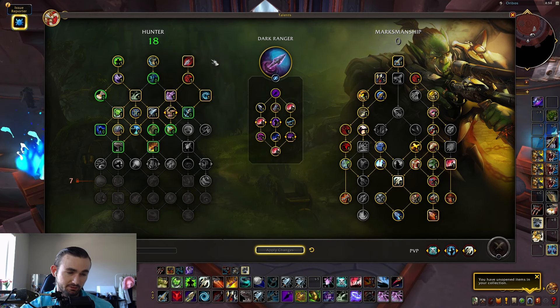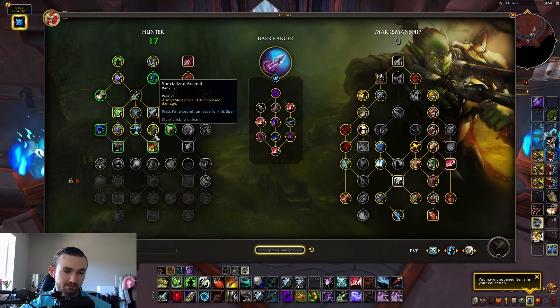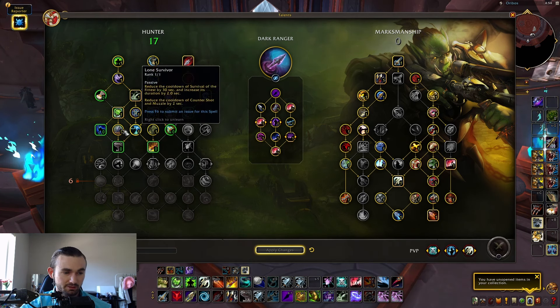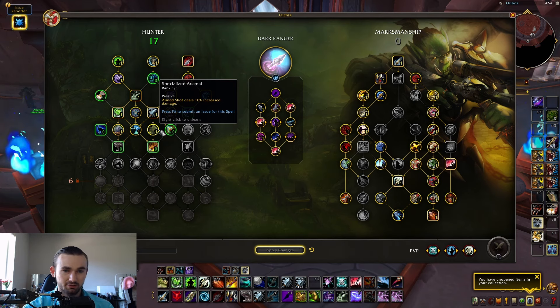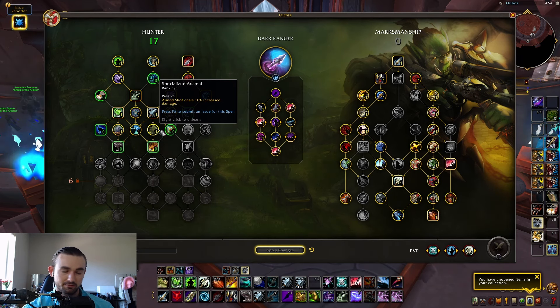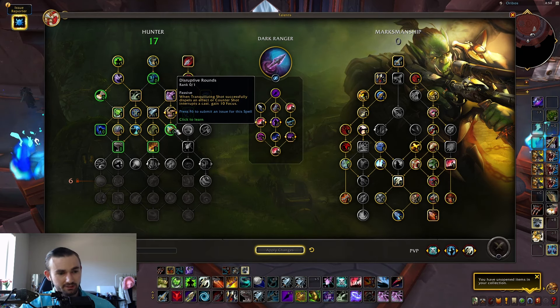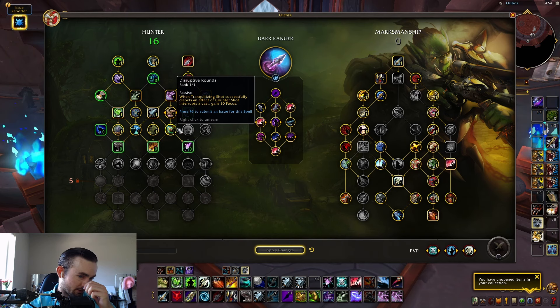There's a new talent: Specialized Arsenal — Aimed Shot deals 10% increased damage. That's insane that they moved it into the Hunter tree. Each specialization will probably have their own equivalent, like Kill Command or Raptor Strike for Survival. Disruptive Rounds — when Tranquilizing Shot successfully dispels an effect or Counter Shot interrupts a cast, you gain 10 Focus. You'll definitely grab that.